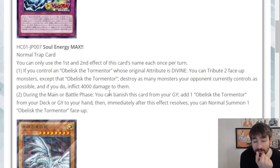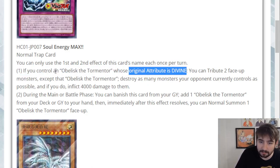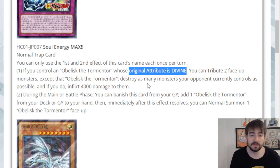Honestly not terrible. You do need to set up Obelisk plus two other monsters you don't mind tributing, but all things considered I don't think that's bad. This clause — 'whose original attribute is divine' — makes it so you can't just use a card to copy Obelisk's name on field and use it. It still has to be a divine monster, so it does make you actually play the regular Obelisk.